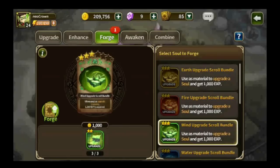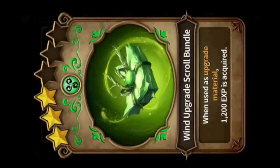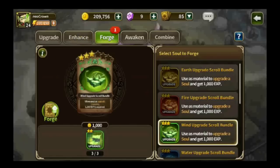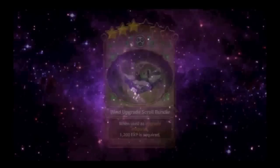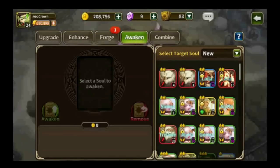Next up is forging. You gain upgrade materials from the maps and you can also find them in the dungeons. What you can do is fuse some of these together to create a new upgrade material of a higher quality, which gives more EXP.